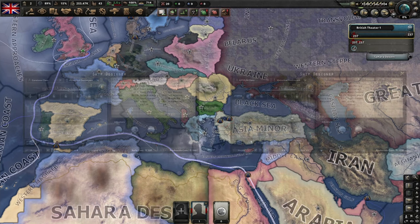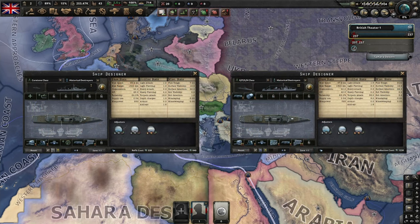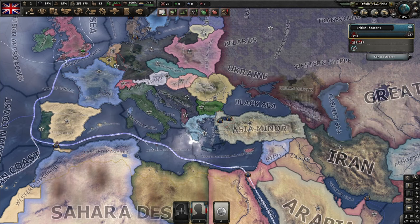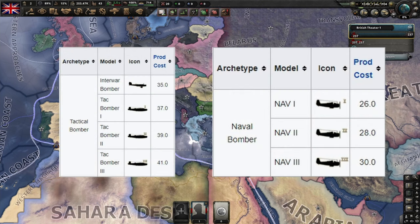When using destroyers in an ASW or mine lane capacity, it is important to use them independently. Ships without the capacity to drop depth charges or deploy mines simply do not contribute to combat or to the mission, and thus are just a waste of fuel that are slowing down your task force. A third option is to use destroyers to bait and kill enemy air forces, but this is not very effective cost-wise and thus not recommended under most circumstances.